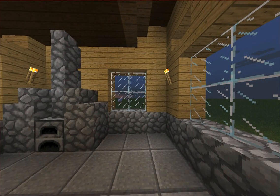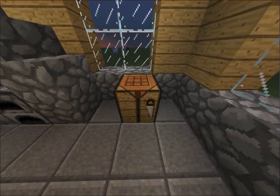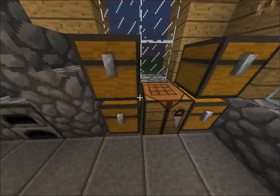The next thing we're going to do is take a crafting table and chests. Place a chest on either side of the crafting table and place a chest above each of the lower chests.